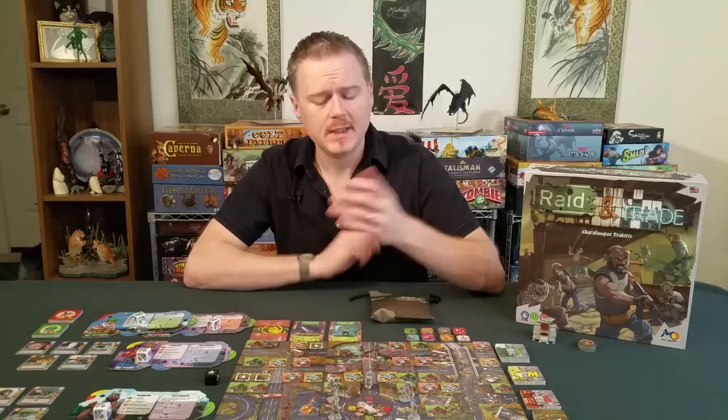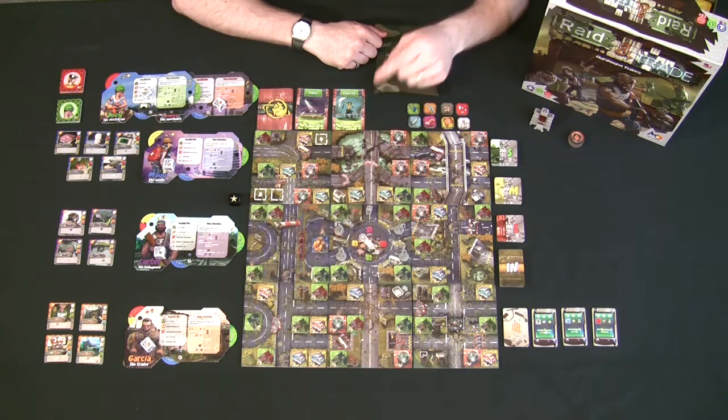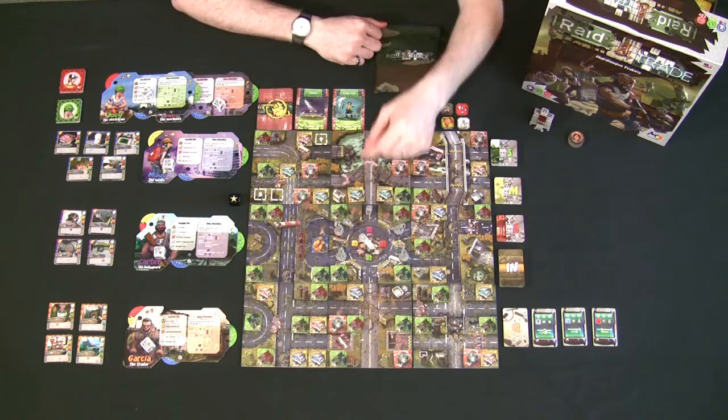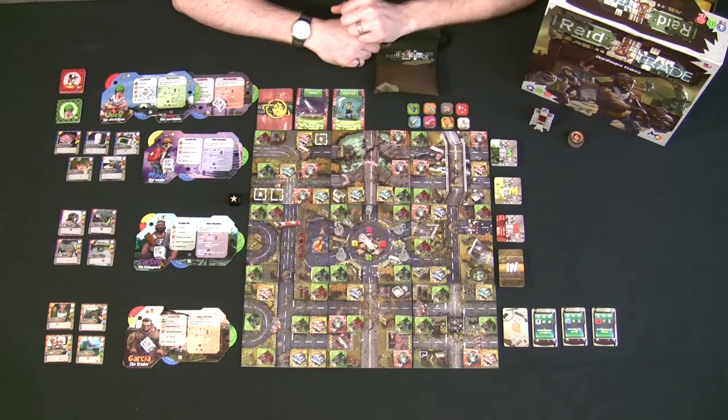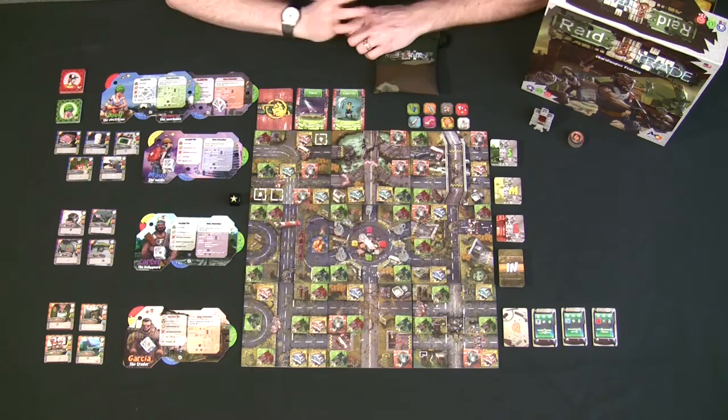After building the map you need to seed it with buildings that can be raided. There are three sizes: small green buildings, medium yellow buildings, and large red buildings. You can seed the map randomly, put smaller buildings in the center with larger ones outside, or alternate small-medium-large around each tile — it's up to you.